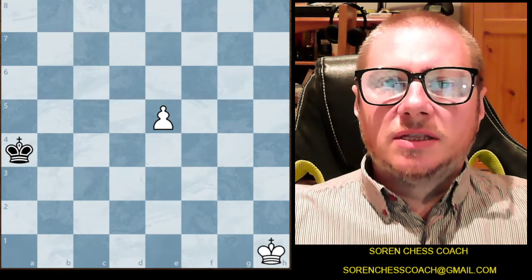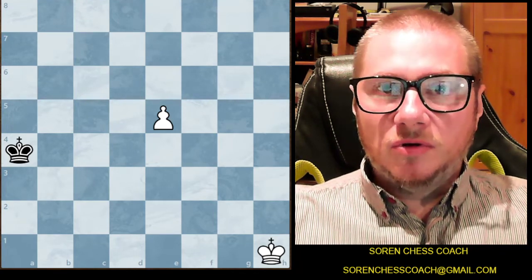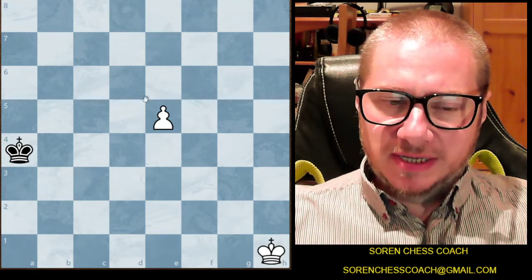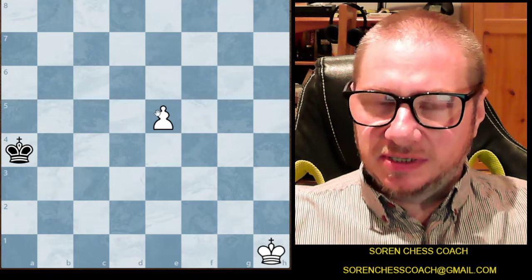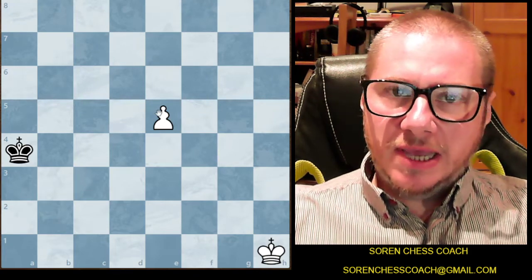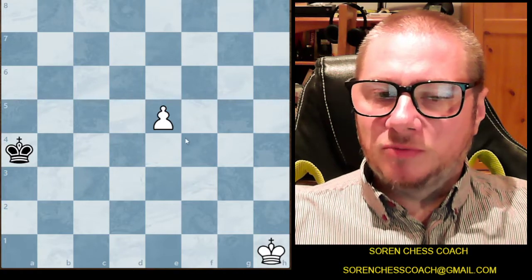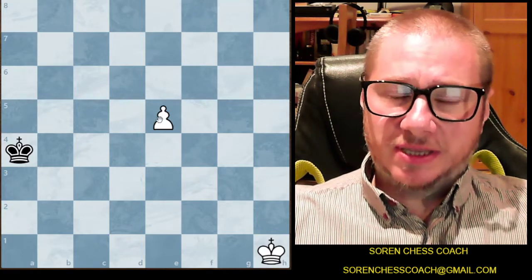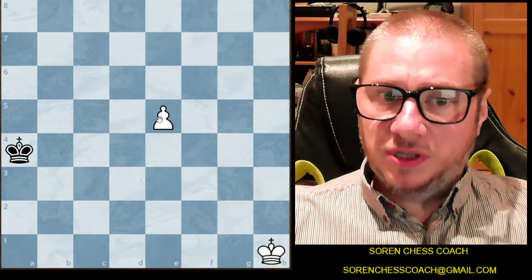Hello chess friends. Today we're going to study the rule of the square. What we mean by this is that it happens when you have a passed pawn. The white king in our position is a bit too far to protect the white pawn and to ensure its promotion.